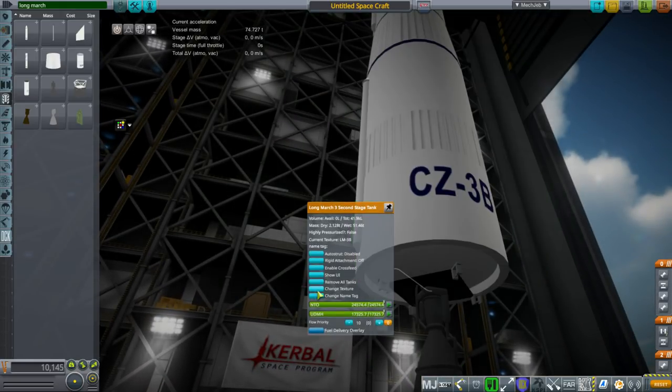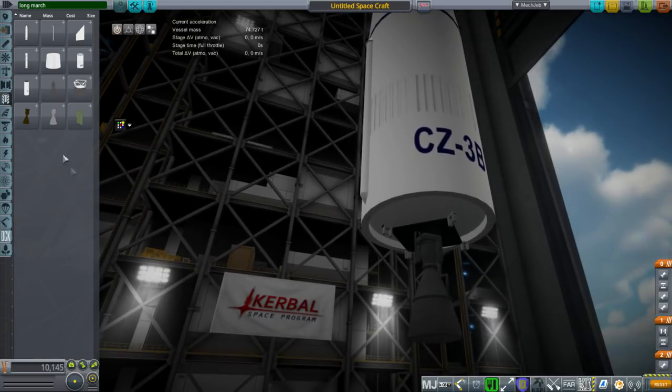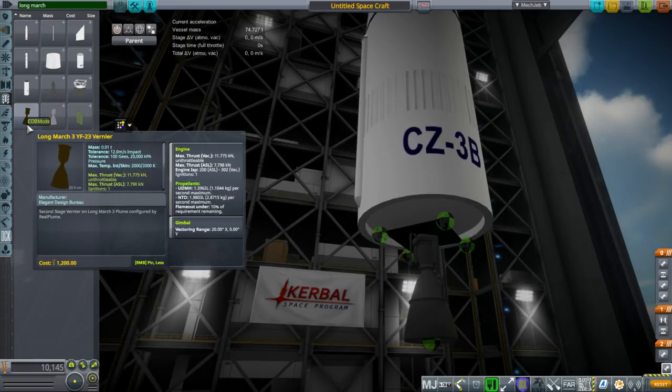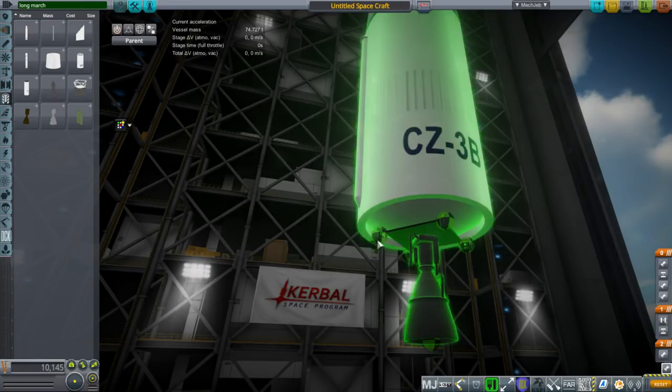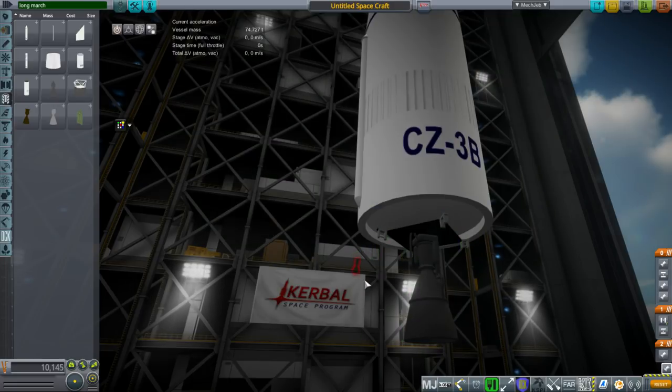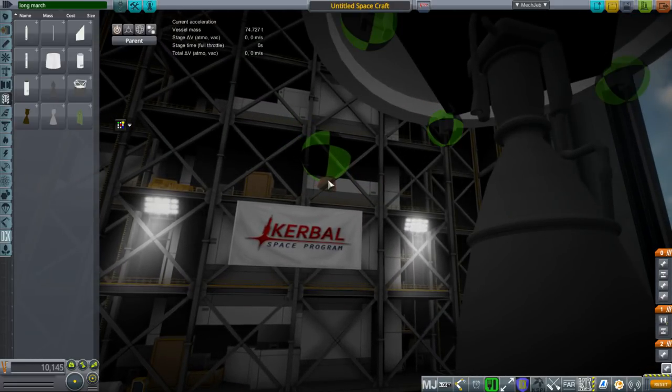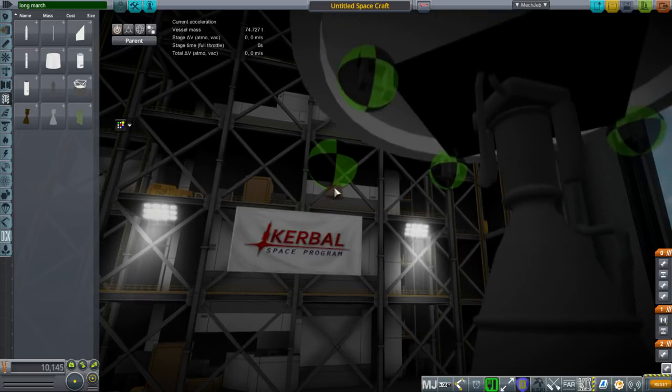C is for two boosters, B is for four. There is an A version with no boosters, but it has a smaller core — it's not extended, so this doesn't cover that right now. Now, the vernier can only attach the right way, because it's got the node on the side of it — let me zoom in so you can see. The node is actually on the side, not the top.